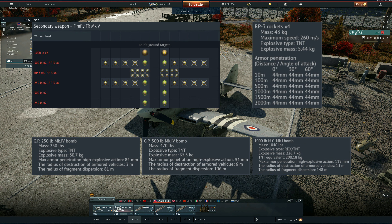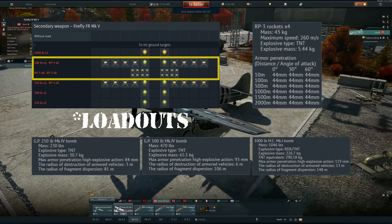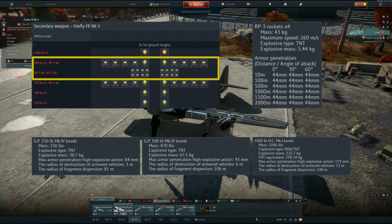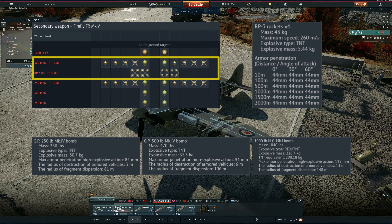If you play this plane at a 4.0 lineup you will find yourself using these two loadouts because they give you a higher chance to get a multi-kill. At 4.7 you might face targets that need the 1000 pound bomb, but still at 4.7 you're going to find yourself in games where the 500 pound bombs and the rockets are just adequate and you have higher chances to get more than just one kill.